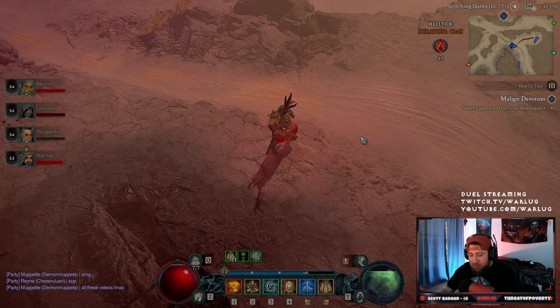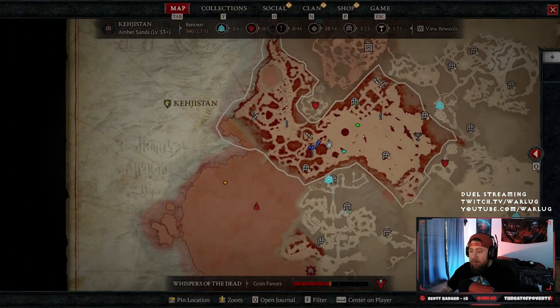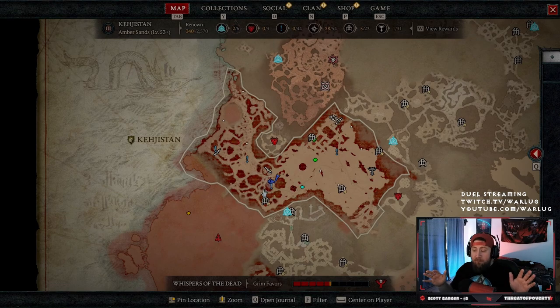Welcome back to the channel. Today we're going to do a quick overview of how Helltides work for people who are just now getting to World Tier 3 or haven't got there yet. First thing first, you have to complete the story, defeat the capstone dungeon, and then you can unlock World Tier 3. Helltides only spawn in World Tier 3 and 4 — that is the only way to access them.